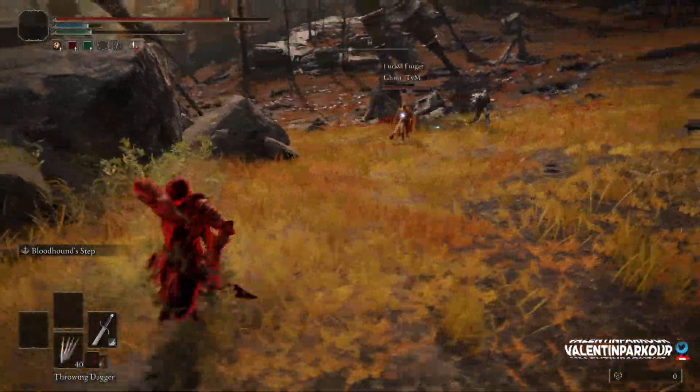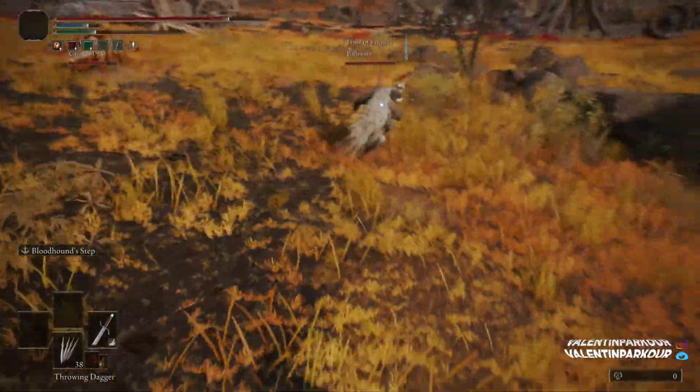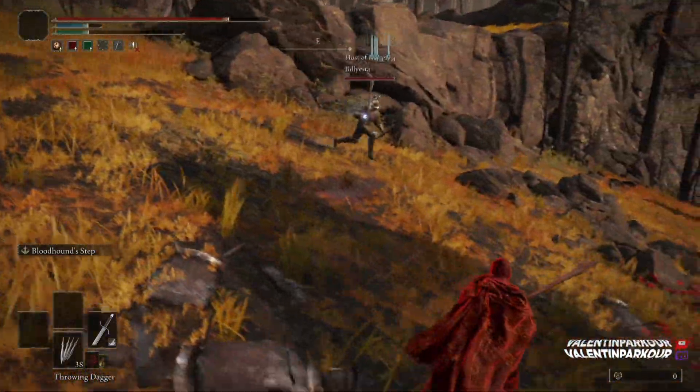Most people that you're going to encounter are all going to crouch on magic. Why? Because magic is the easy mode of Elden Ring. You don't need to engage the enemy up close — you can just stay pretty far and spam your magic. And this is pretty much what's happening here.